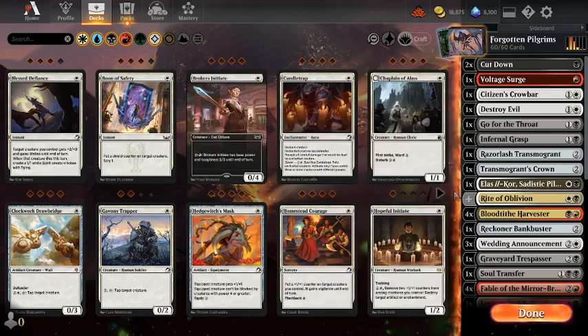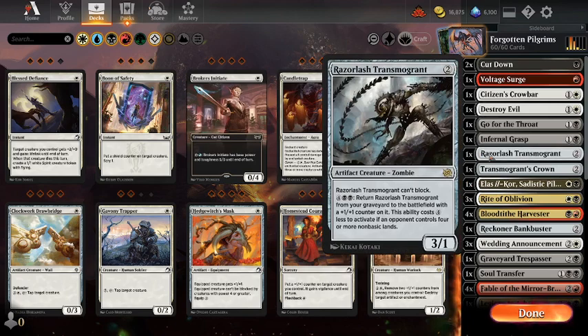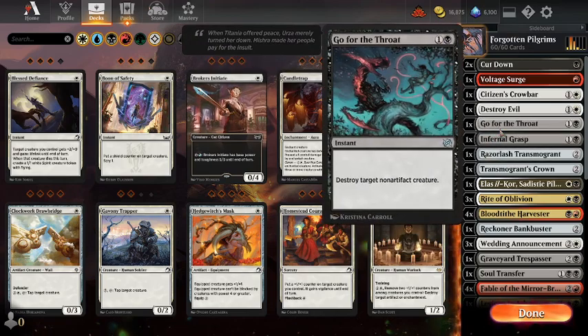I've made a few changes with respect to Brother's War. I did have three El Asilcore, but I've dropped two so I can try out Razor Lash Transmogrant — a 3/1 for two mana. It can't block, but it can come back from the graveyard quite cheaply if your opponent has four non-basics. We'll also try Go for the Throat instead of an Infernal Grasp, to see if we run into lots of artifact creatures.